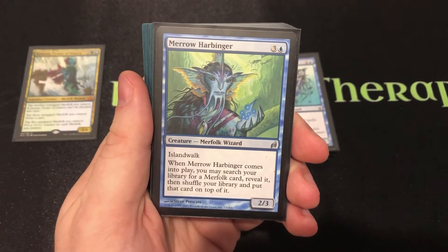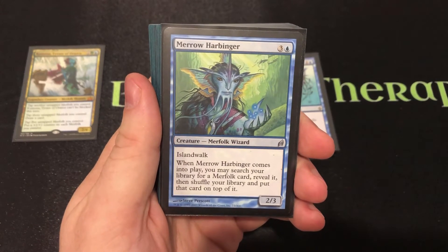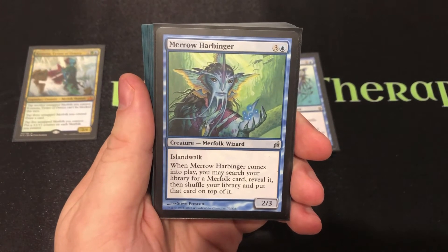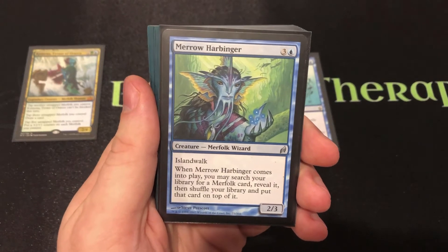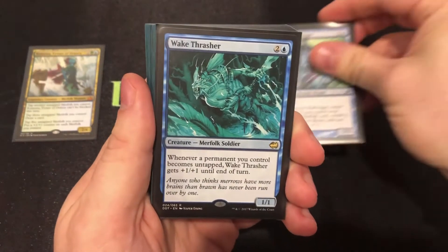Harbinger of the Tides lets you flash in and tap down a creature that's hard to deal with. Stony Brook keeps our creature spell costs down since we're running lean on mana — a great way to keep things cheap, almost like ramping. Merrow Harbinger is a 2-3 Island Walk Merfolk — a little expensive, but it lets you tutor any Merfolk, so you can get what's necessary and get there fast.